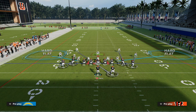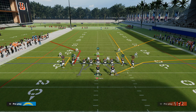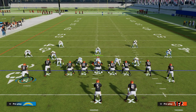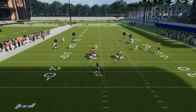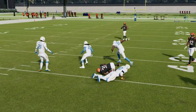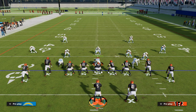One of the more underrated ways to run Bench is to run it kind of like a flood concept. I'll talk about this against zone in a second, but check this out against man: if we motion the slant out, notice that nickel corner is going to move, and then that motion slant is also able to beat man coverage over the middle of the field. So you have a route that's able to beat man and also able to beat zone.